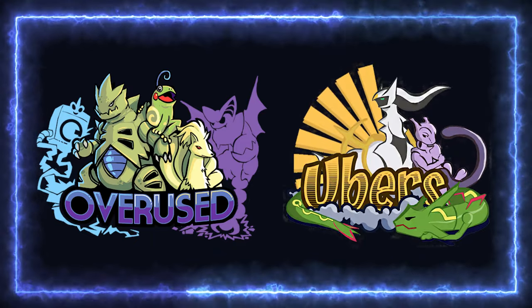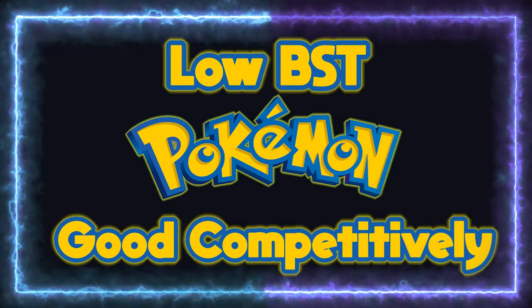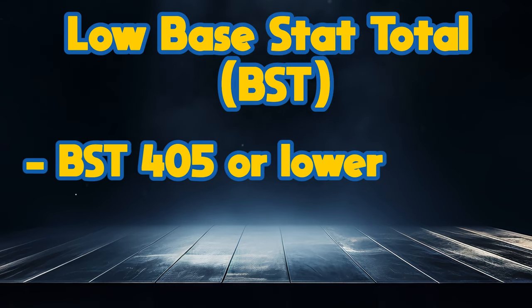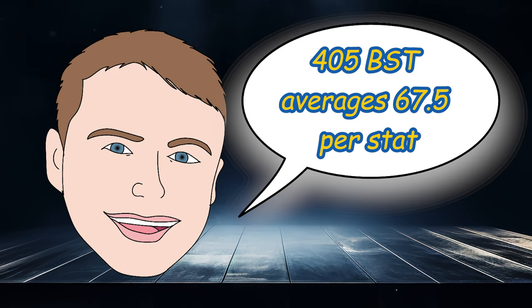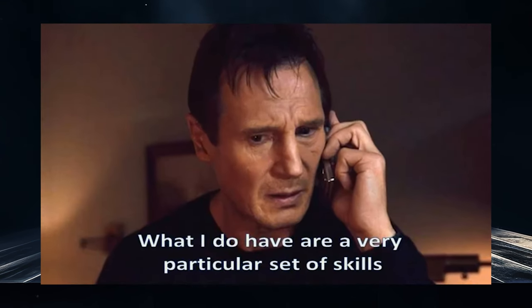In this video, we are going to look at some of these Pokemon who managed to find use despite not being well equipped statistically. I'm going to define low base stat total as any Pokemon with a BST of 405 or under. I was originally going to stick to 400, but there are a few Pokemon right at 405 that deserve to be mentioned. A majority of these Pokemon work because they have a unique set of skills that carve them out a niche.